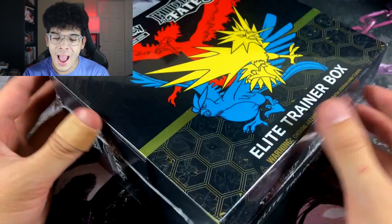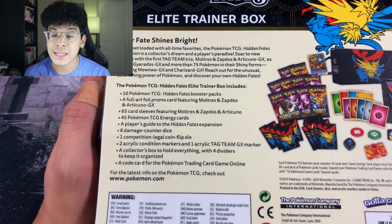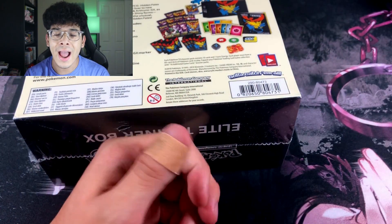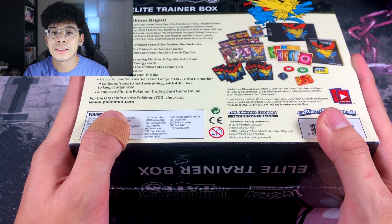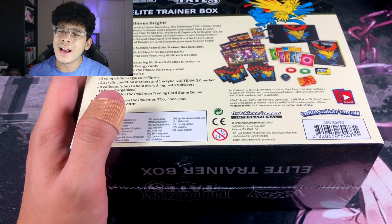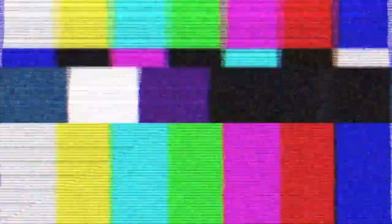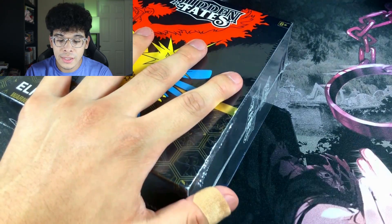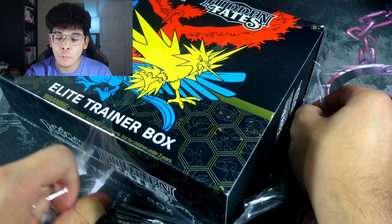We're gonna go ahead and crack into this Hidden Fates Elite Trainer Box. Here is the back of the box in case you want to pause and read it. And if you're wondering why I have a Band-Aid — don't worry, I was fighting off some thugs for this Elite Trainer Box of Hidden Fates. That's totally what happened. Let's go ahead and take off the seal of approval. There it is — it's off. You cannot return it, you cannot go back. What's done is done.